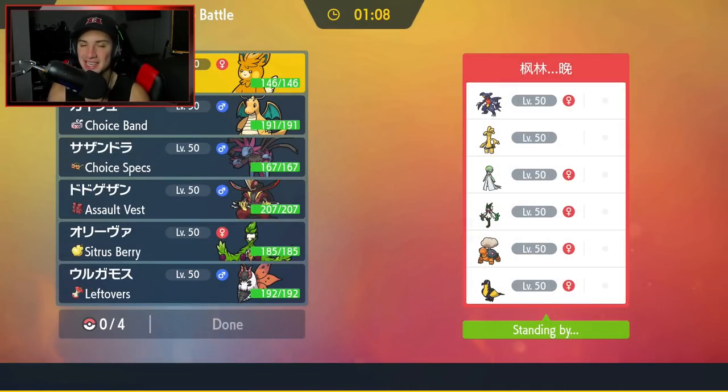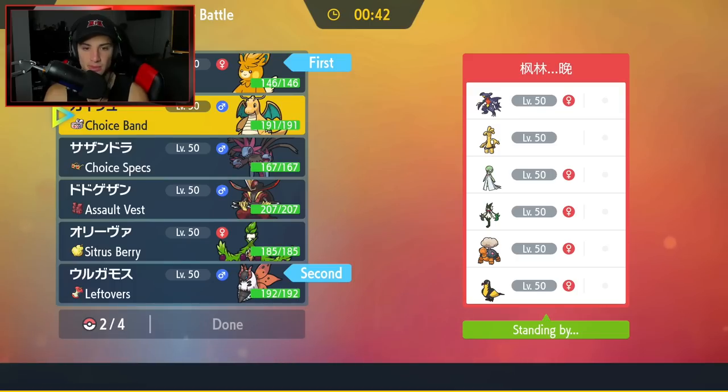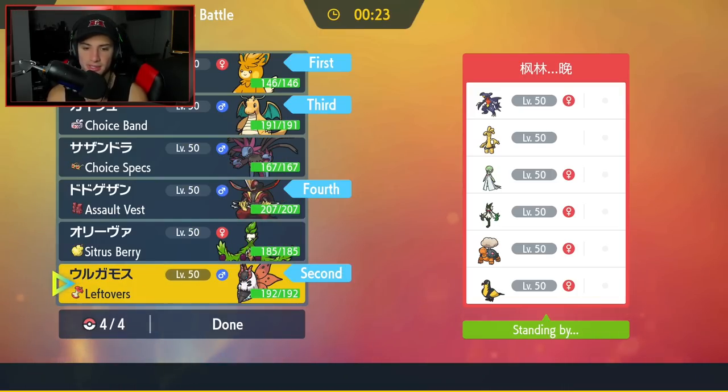First match coming at you — going up against a semi-Trick Room team with Garchomp, Golingo, and Meoscarata. Then they have three off-meta Pokemon: Gardevoir, Torkoal, and Kilowattrel. I feel like Torkoal is only there to play up against Trick Room teams. I'm going to lead Palmat — I might also lead Volcarona to try to set up a Quiver Dance. I'm going to bring Dragonite and King Gambit, leaning towards Gambit over Choice Specs Hydragion. King Gambit has the Dark type to get after that Golingo and the Steel type to get after Gardevoir — it's just a solid pick.